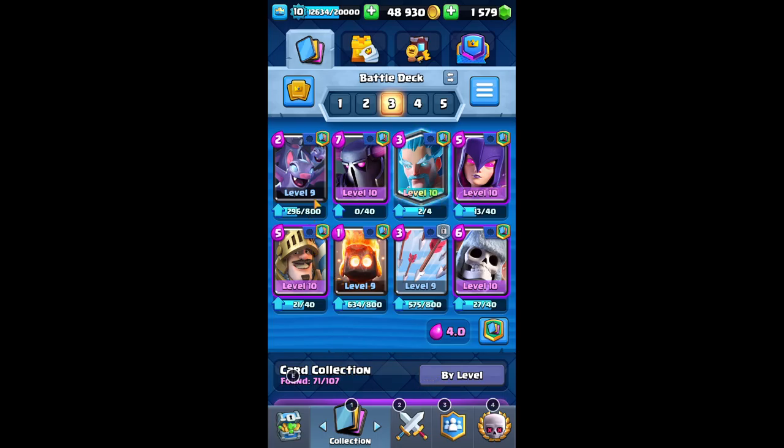As you can see, we got the Bats, we got the P.E.K.K.A., Ice Wizard, The Witch, Giant Skeleton, Arrows, Fire Spirit, and The Prince.